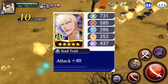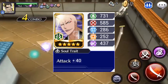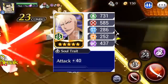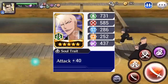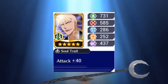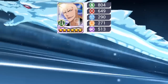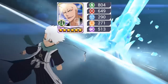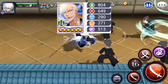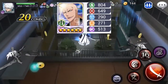El próximo que tenemos es Ikaku — tenemos un personaje de atributo tech, con 731 de stamina, 585 de ataque, 286 de defensa, 252 de focus y 439 de especial. En cuanto a su versión 6 estrellas, nos encontramos con 649 de ataque — y lo digo en voz alta adrede — 290 de defensa, 271 de focus y 513 de especial.